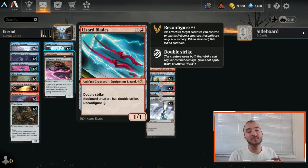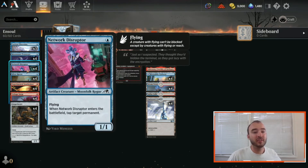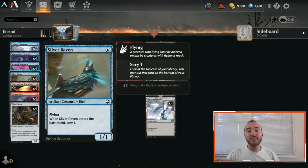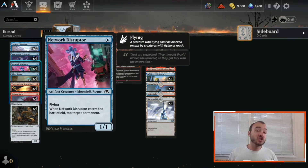That's actually pretty crazy because that's 10 damage swinging as early as turn three whenever you get this thing rolling. Also, another great card — both of our one-drop flyers. We have four copies of Network Disruptor, a common, and that's because it's a 1/1 flyer for one that becomes a 5/5 flyer, which is absolutely insane. Along with Silver Raven, just another common 1/1 flyer — either one of these dropped on turn one followed by Ensoul Artifact means you're swinging for five damage in the air on turn two, and that's really where the deck can shine.